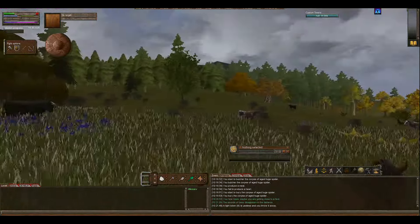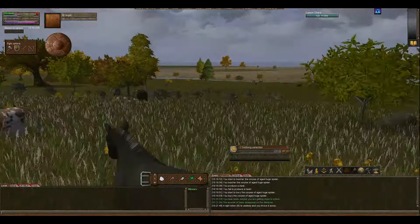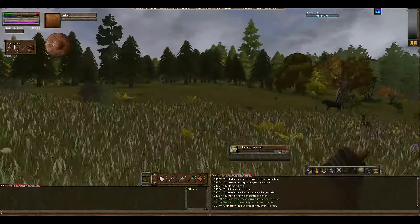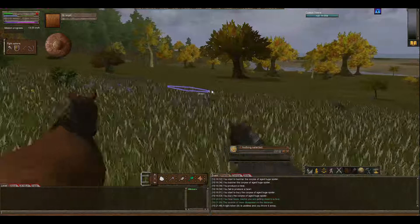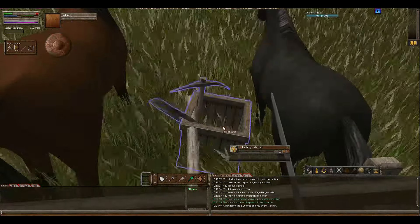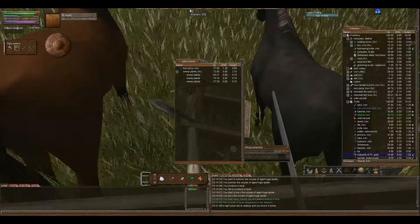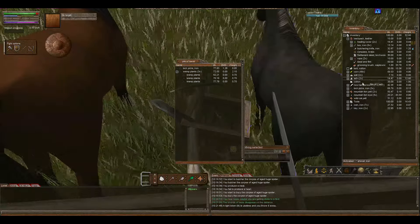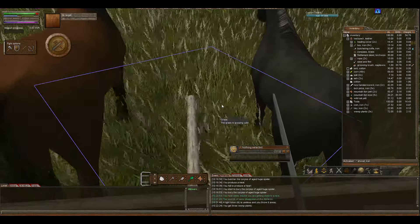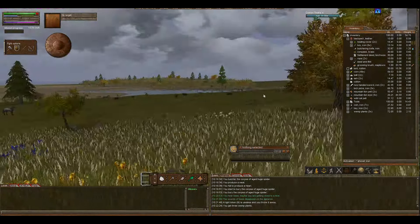A pile of items, looks like. Lots of mobs out here. What is this - it's obviously not a chest, just a little pile. People, make sure you take your items from the chest so it can respawn.